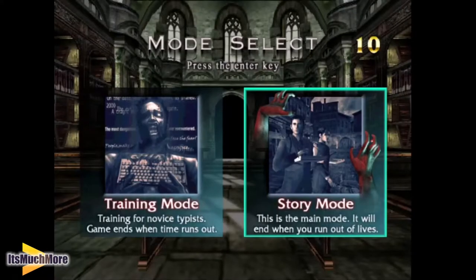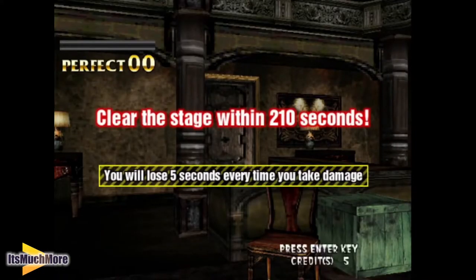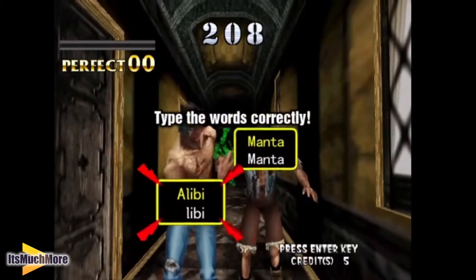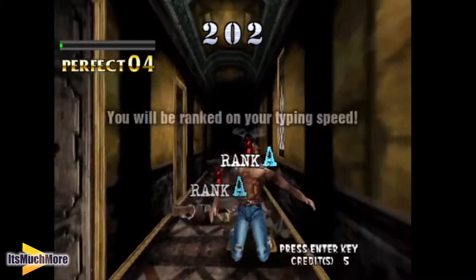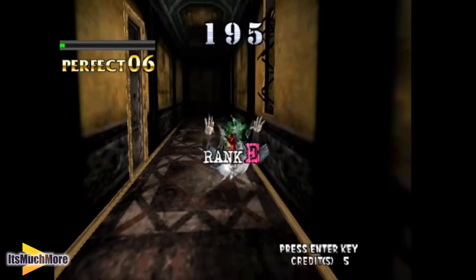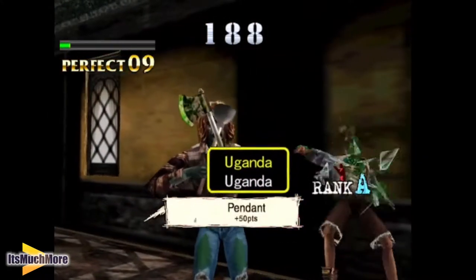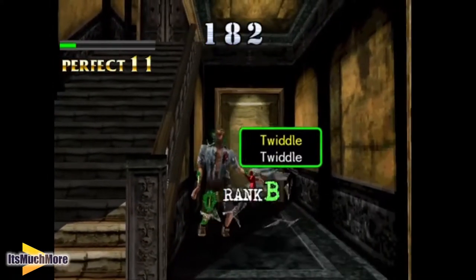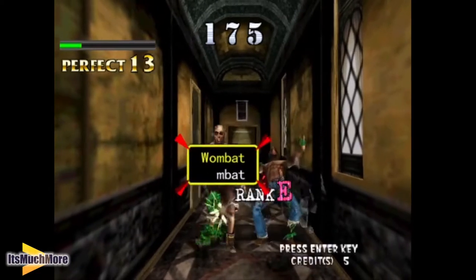So we're going to start off with Arcade Mode — we're not going to do the story mode, we're going to do training mode. Training is for novice typists like me. Clear the stage within 210 seconds. You don't have to worry about doing Caps Lock either — you just type the word, even though there are some letters in uppercase, just plough through them. This is the green blood version, but you can change the blood colour in the options menu. Attack the closest zombies first, because the other ones will come after you afterwards.